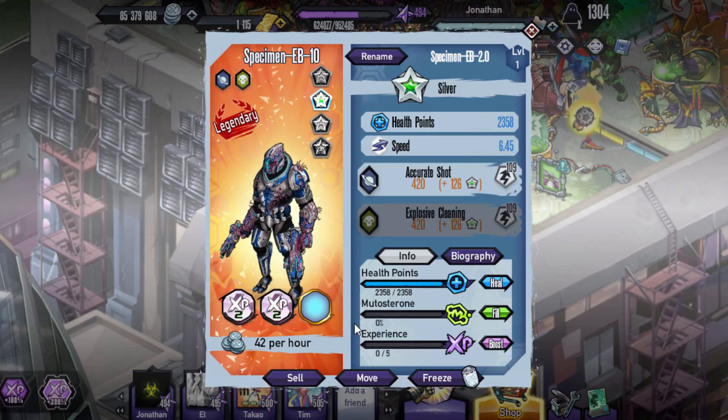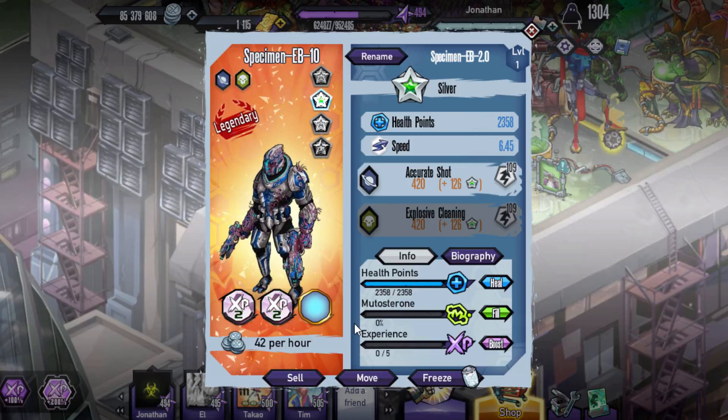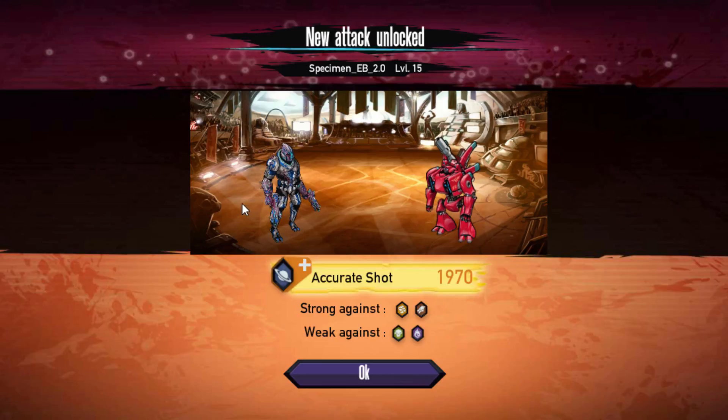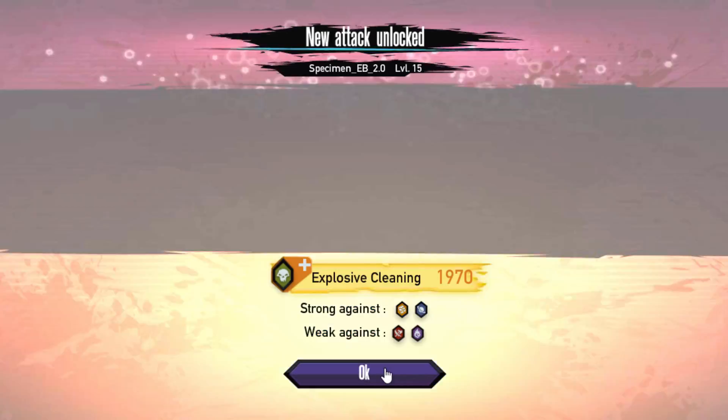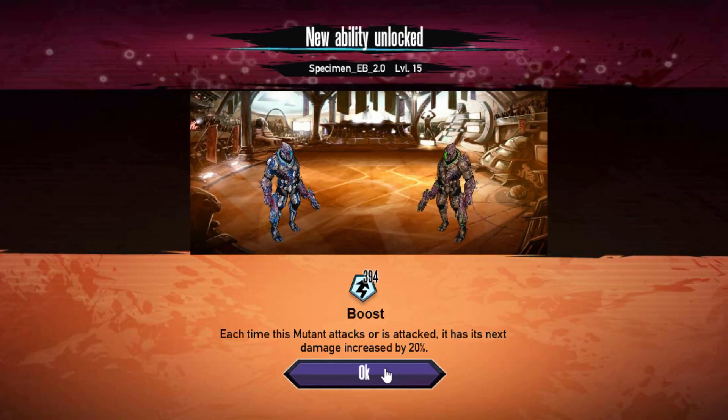Speed is 6.45. First skill is Accurate Shot, second skill is Explosive Cleaning. It is a Legendary Galactic Necro, and as you can see here, it doesn't actually have a skill animation. It has two skills of course, but they haven't put in the animation maybe, or something's up with that. Not too sure.